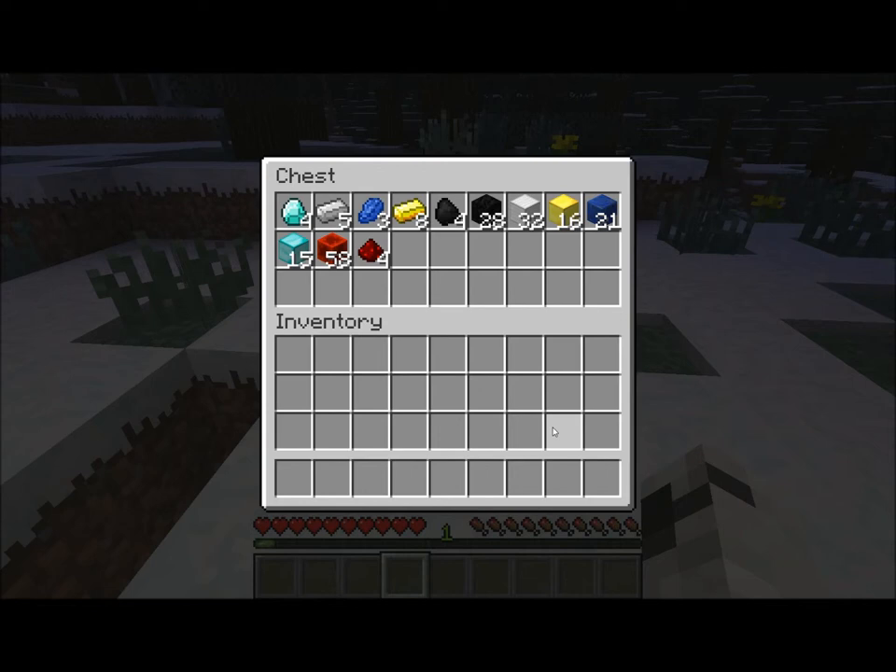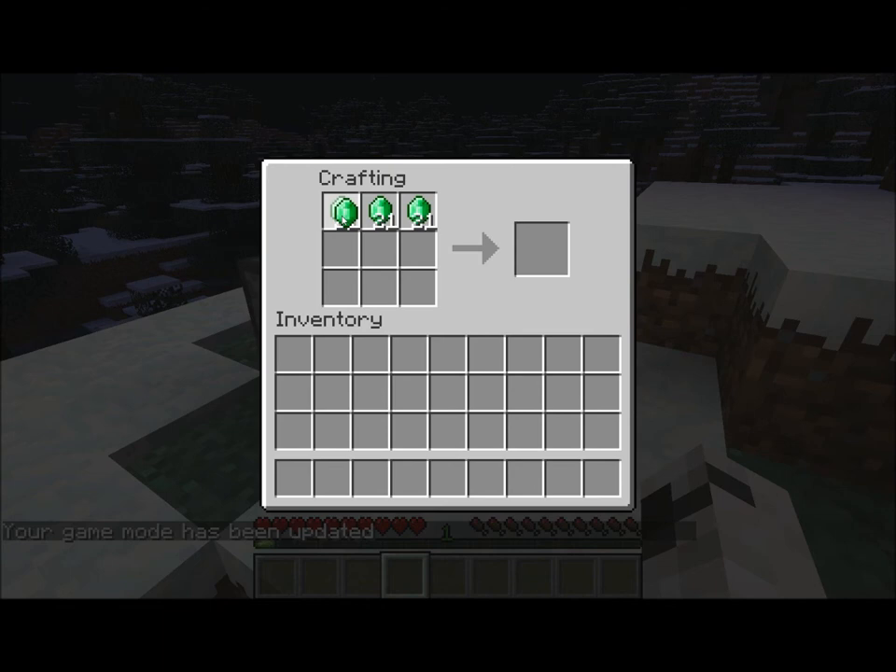If you hold your left mouse button and drag, it divides the items in your hand equally throughout the crafting table. That makes it a lot easier to craft the blocks you need.